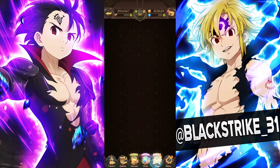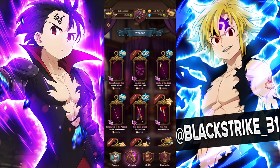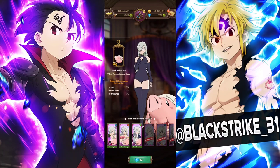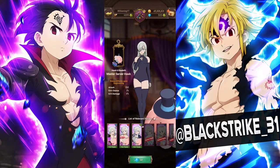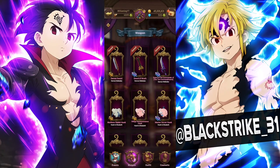Another thing they could improve is how the sacred treasure shop works. Currently you need to spend gems to buy cosmetics, which is fair. But I think they could make the discounted coin shop event that we get periodically a permanent thing. During that event, SRs become seven coins, which is very good, and SSRs go from 20 down to around 15. I think they could just make that permanent.